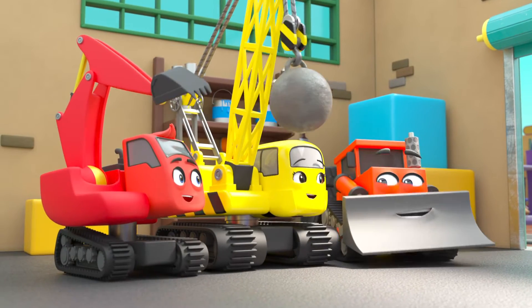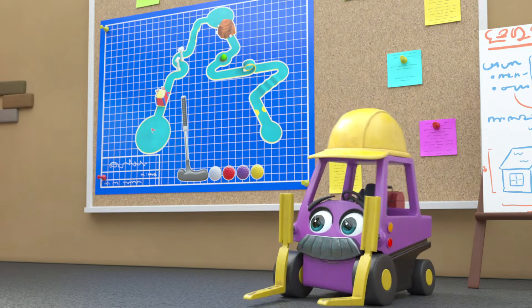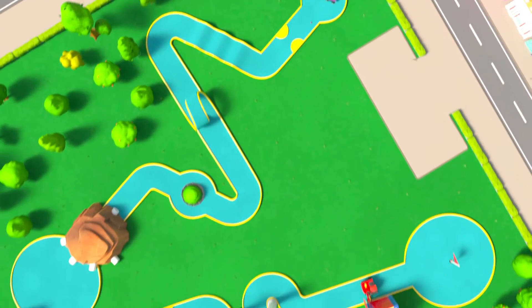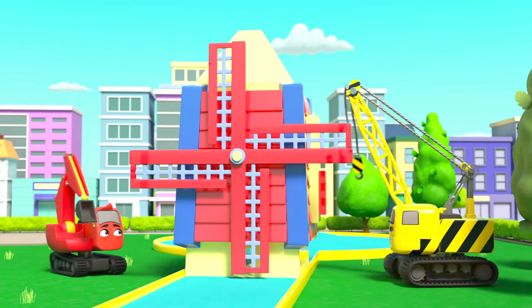It's another sunny day at Construction HQ. I wonder what Mr Rubble has in store today. They're building a crazy golf course. They're almost done in no time. Diggly and Daisy are putting in the finishing touches.